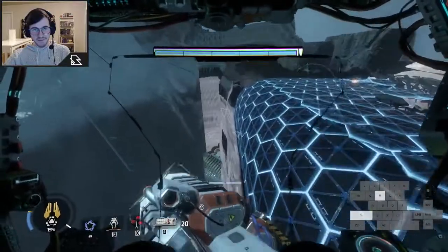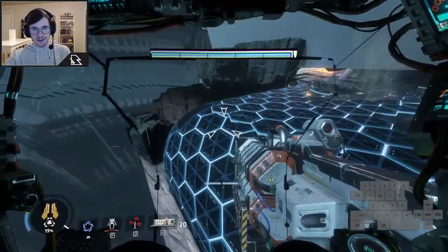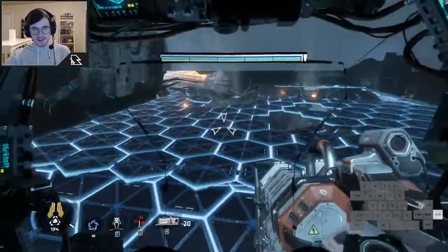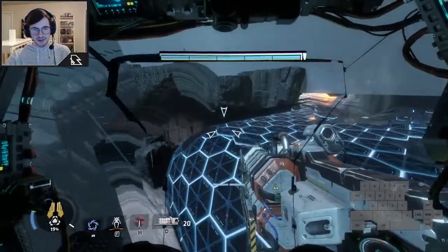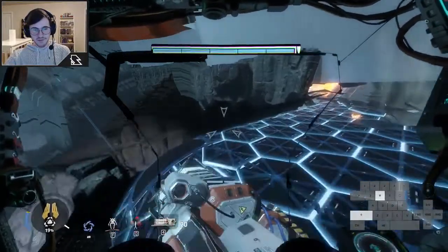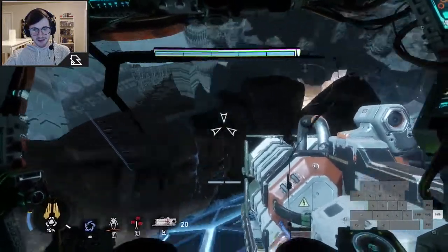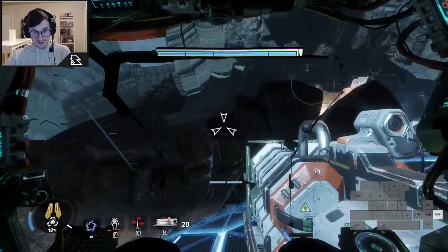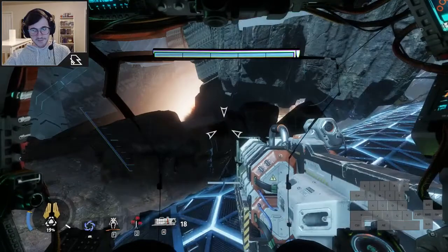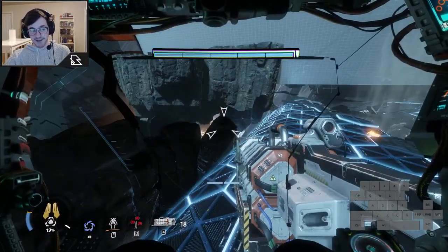We're going to walk along the edge here. Once we get about right here, we've cleared the trigger for the Ash fight, which is about right there. Once we get to this point, we're able to walk over to these rocks. I like to aim for this section of this rock — kind of this area between what I think of as stairs. Once I get to this rock, I'm going to boost once, boost one more time, and then hit an invisible wall.